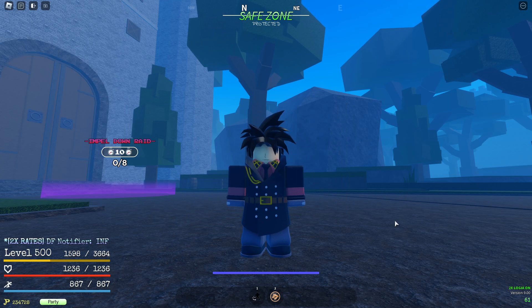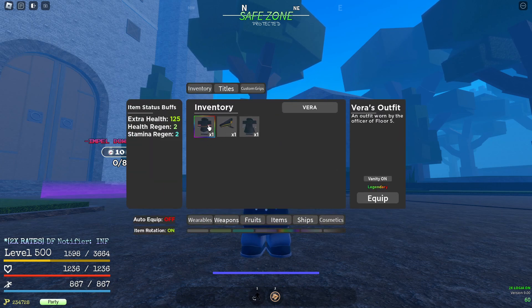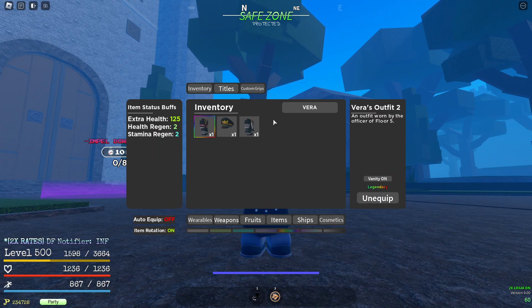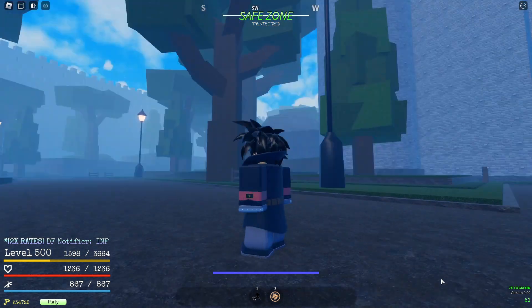Now let's move on to Vera's outfit two. This one is more like Magellan — it definitely matches him more than the first one. Let's check the stats real quick. They are the same buffs: 125 and 2, 2. Same buffs, just different looks. I prefer this one personally. Here's the fit — let's do a 360. Pretty much the full Vera set covered.